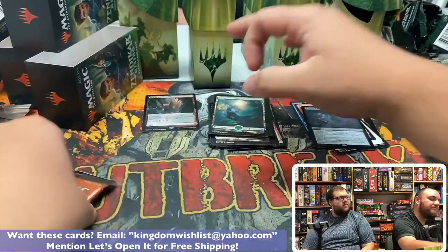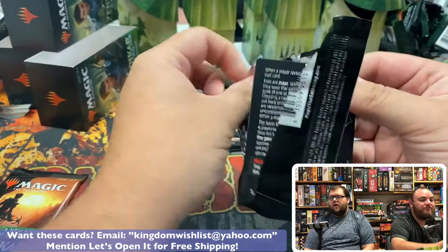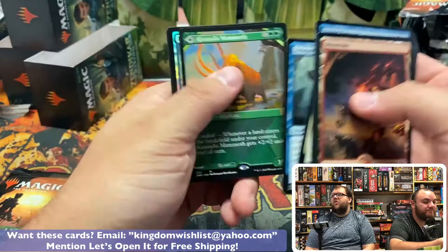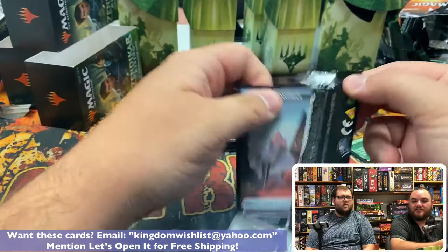Another rare — Coveted Prize. Foil rare. Foil bulk rare. Kazandu Mammoth and a foil Nimble Trapfinder. Nice — two double rares. Full rare, double rares. Not any of the super spicy stuff yet. We haven't hit a signed card yet, but we got a mythic. Omnath art card — that's pretty cool. Maybe there's an Omnath in this box somewhere.